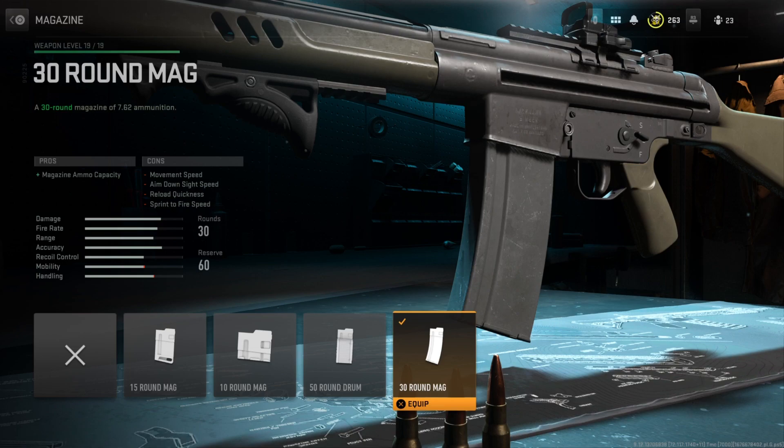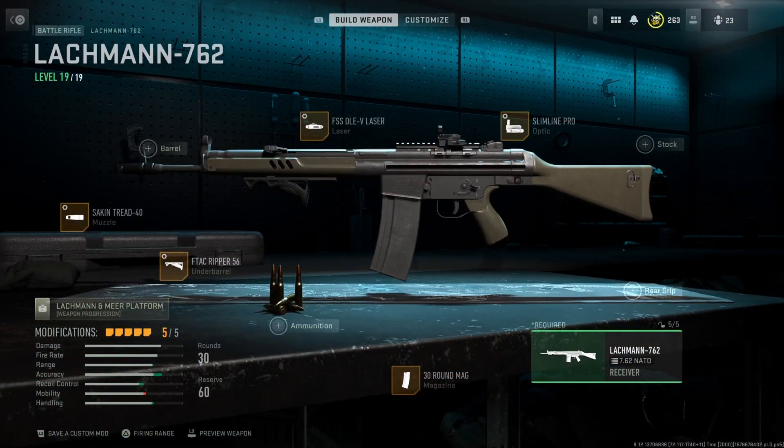It's a full auto class setup, so you've got to be running the 30-round mag. You definitely don't want to be using a 20-round mag. That's my Lachmann 762 class setup here in Call of Duty Modern Warfare 2 — catch some MGB gameplay over on Dome.